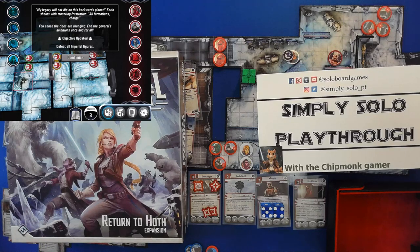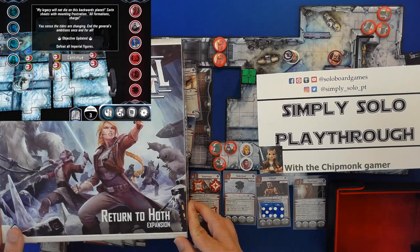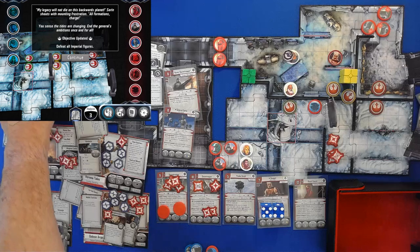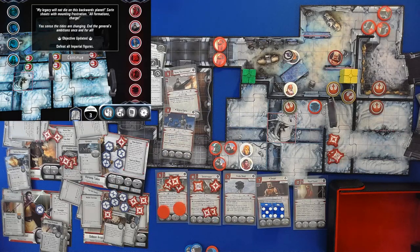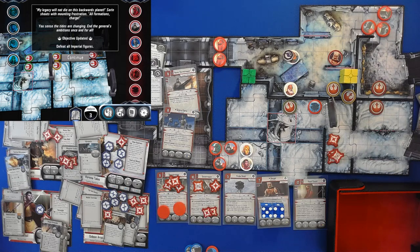Welcome back to Simply Solo Playthroughs with the Chipmunk Gamer. We're still here with Imperial Assault: Return to Hoth. This should be episode 9. The app had a small problem, so we're back. The big change is this one over here — they're in there and they're going to go after the Royal Guardians. Those guys are tough. Let's get ready to play.